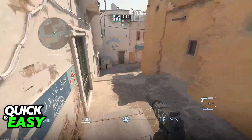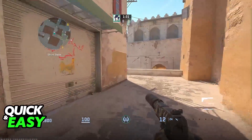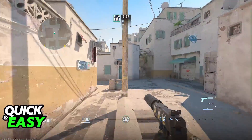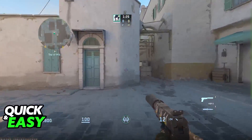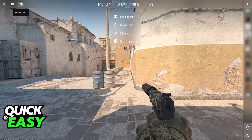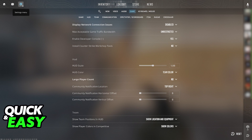Currently, my HUD color is set to my default theme color, so for CTs it's going to be blue, and for Ts it's going to be sort of an orange color. All you have to do to change the color of your HUD at any time is to pause the game and go into the settings. Of course, if you aren't inside of a game, you will find the settings menu at the top left corner of the home screen.